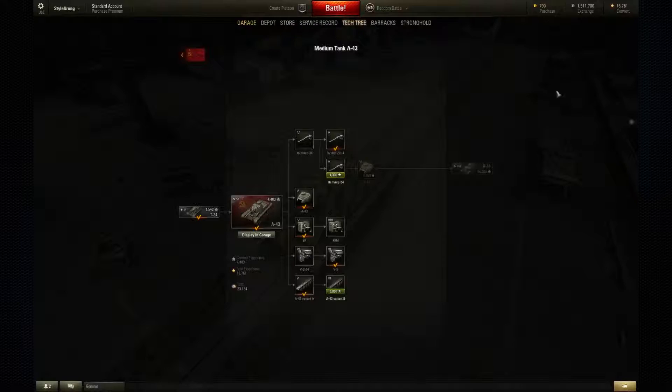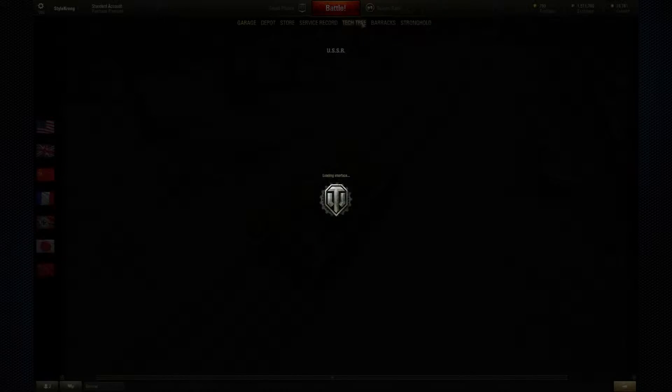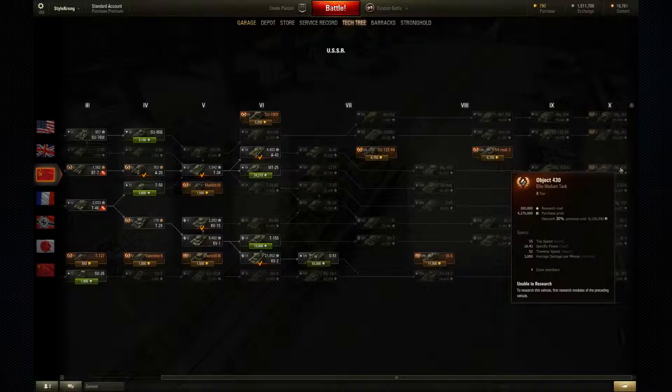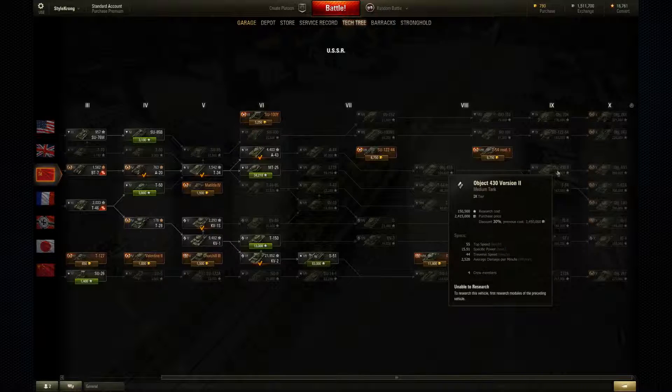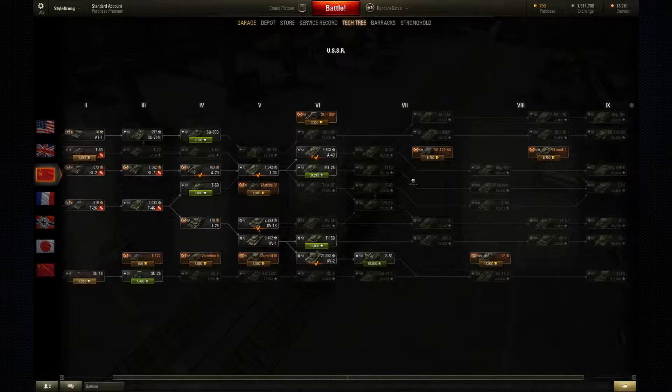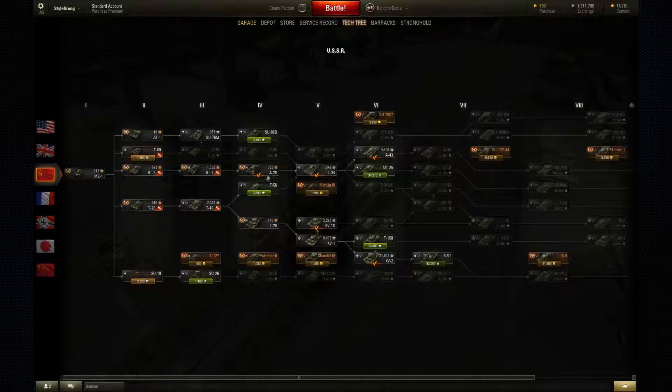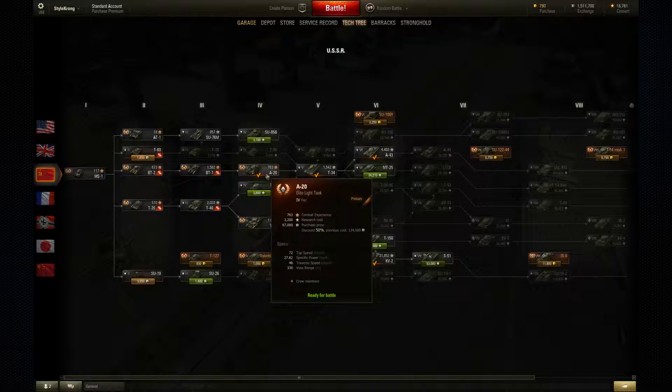As you can see in the tech tree, the Object 430 is in the Russian lineup, is a medium tank, and if we trace it all the way back you'll see that I currently have an A43, a T34, and an A20 ready to go in my garage.